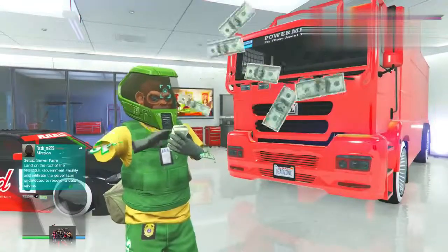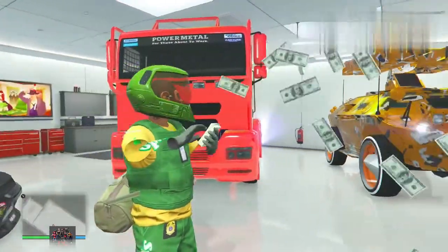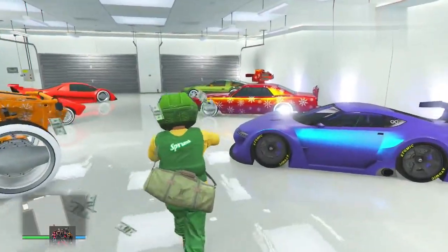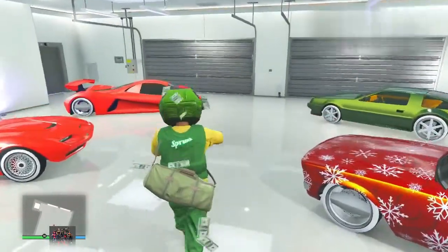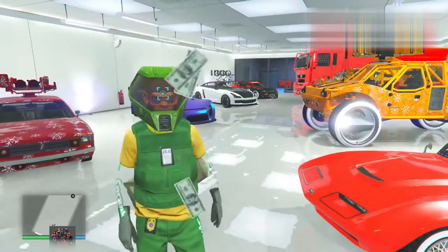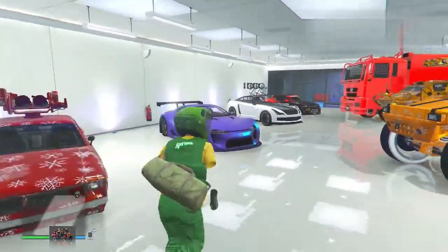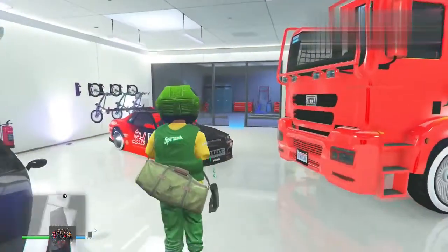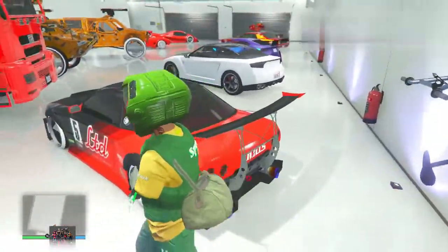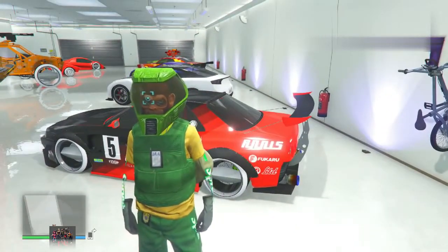This is a 100% solo working money glitch. Anyone can do this — no bunker, no nightclub glitch, and that is how awesome this money glitch is. You will be making millions upon millions in no freaking time. Just follow what I'm doing on the screen and you'll be golden. The only requirement is you need to have a garage and the car that you want to duplicate. I've got a retro custom which sells for about $900,000 a piece. The first slot needs to be the retro custom and you need a free slot on slot number two. Once you've got all of those, you can basically start the glitch.